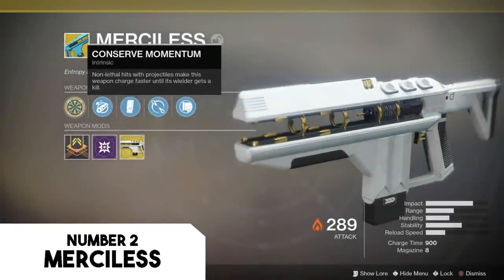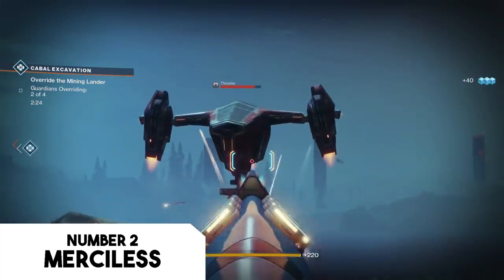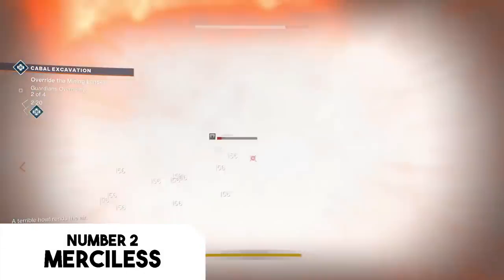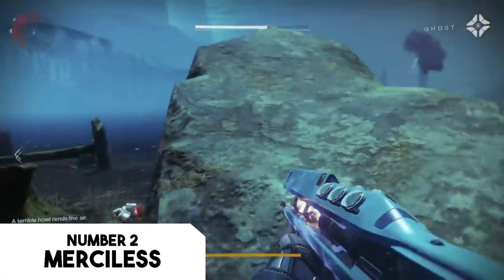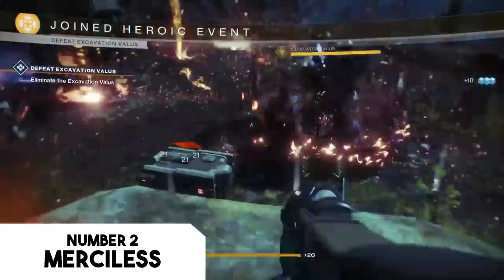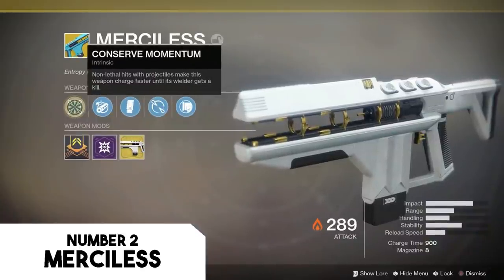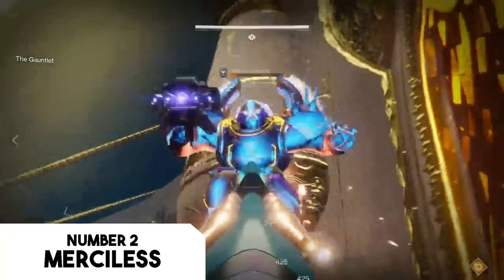Merciless is a fusion rifle occupying the heavy weapon slot, same as the Warcliff Coil, and is the number one boss-killing item in the game most of the time. It can be obtained just like the Warcliff Coil, dropping from exotic engrams. It was actually available from Xur last weekend. The gun's perk, Conserve Momentum, is where the magic is — non-lethal hits in rapid succession against large bosses lessen the charge time, resulting very quickly in a spammable super-damage attack.